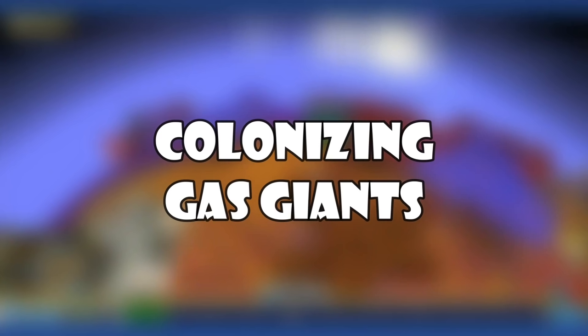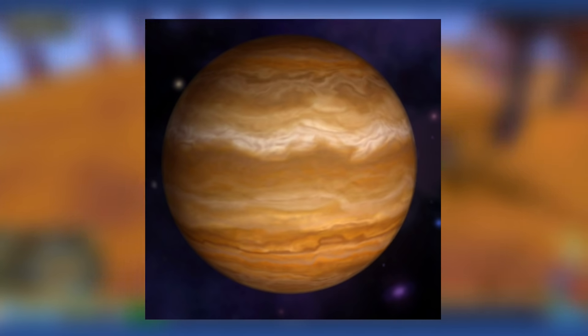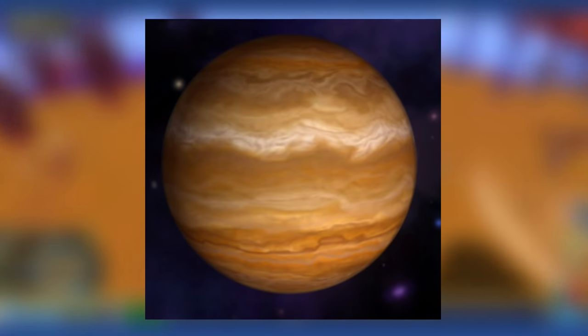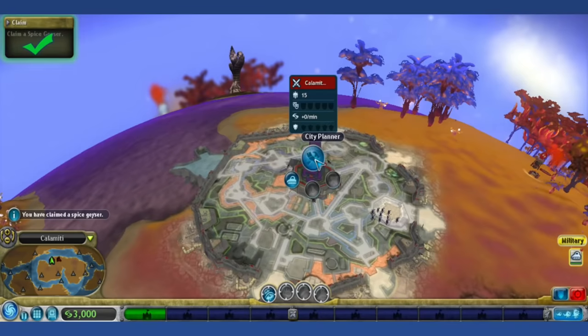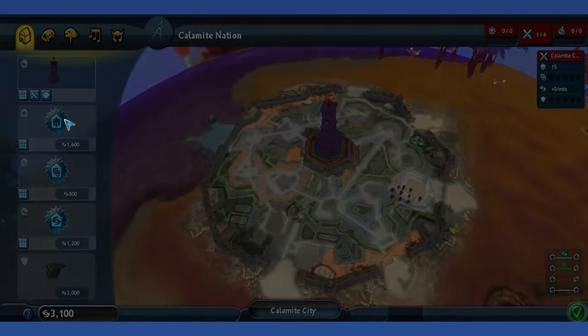Colonizing Gas Giants: Although it is impossible for the player to colonize a gas giant planet without cheats or mods, it is possible to buy a gas giant from an AI empire through a glitch. Sometimes a bug can occur where an empire will spawn on a gas giant — all the player has to do is be on good terms with them and purchase their planet. The only problem is that you cannot land on the planet, so if your colony gets attacked, there is nothing you can do about it.